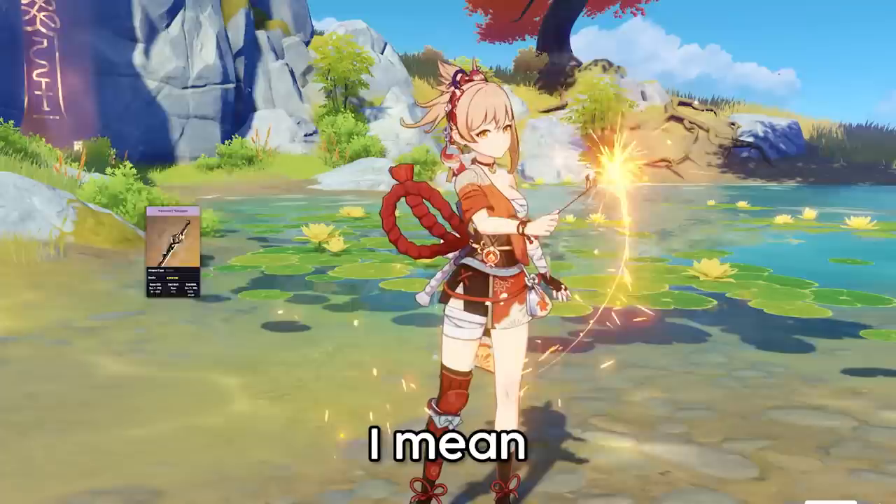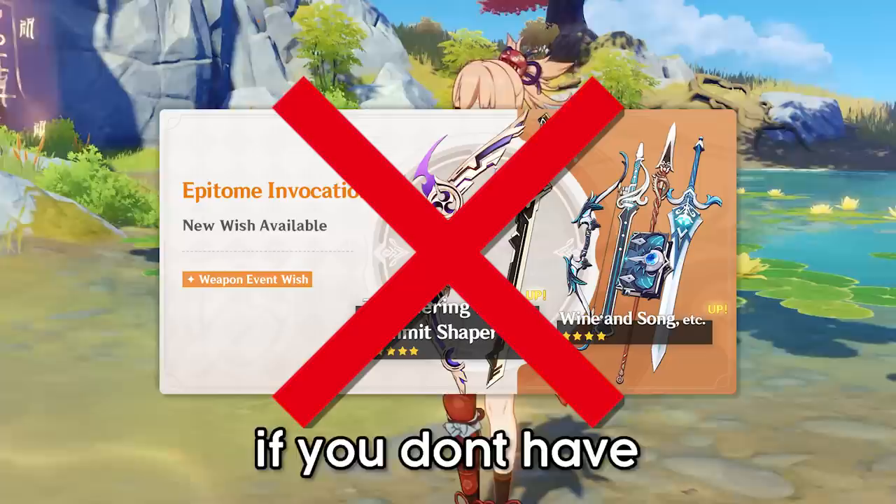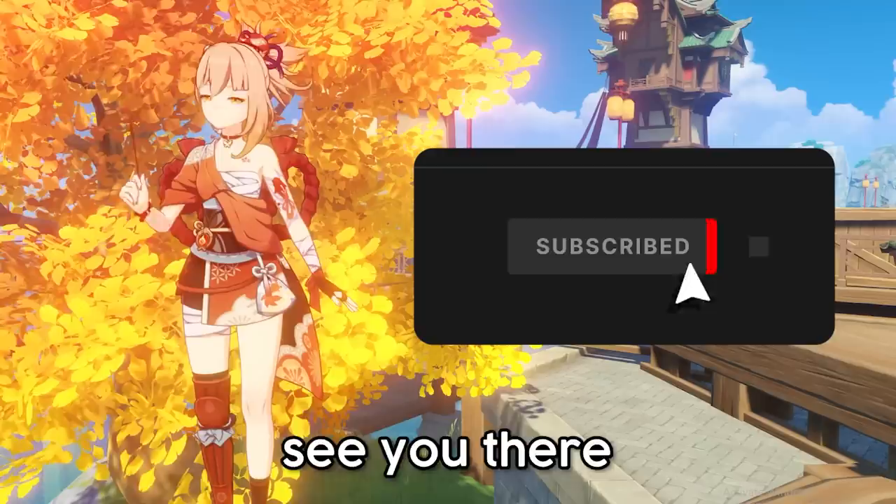Reason number four: bad weapon banner. I usually talk about how good the banners are, but this one is kind of lacking. Sure, you can use the Aqua Simulacra for most attack-scaling units, and you can use the Staff of the Scarlet Sands for Bennett, but still — do not pull on this banner unless you have 200-plus wishes saved up, or unless you're lucky. I will be streaming my pulls of this banner on my channel, so sub if you want to watch.